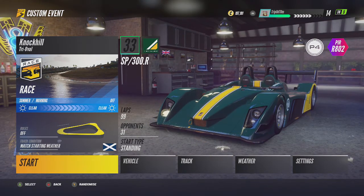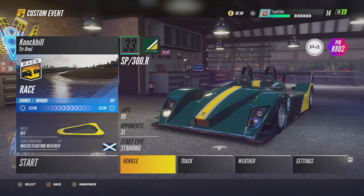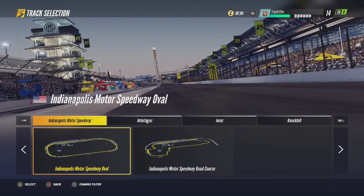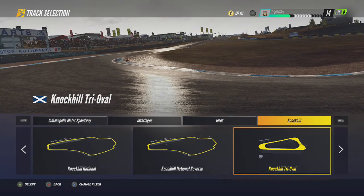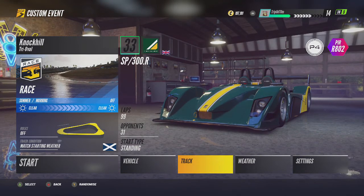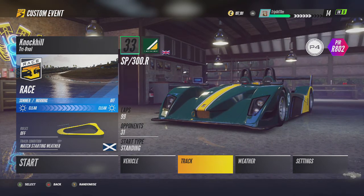You can also change the track to the Indianapolis Motor Speedway Oval version. For this you want a good car like a Formula B car, or just one that's very good in a straight line but can also take corners really well at like 240 miles an hour. It's a bit trickier, but it does reward you more if you can do it really well. And obviously the lap times are a lot longer, so you just lower the laps.